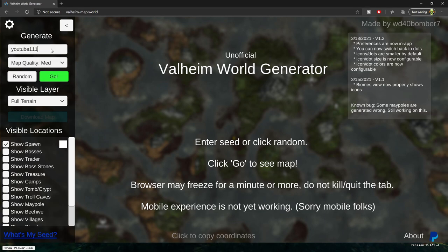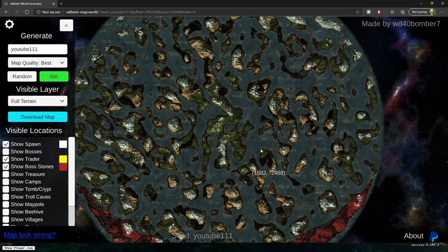To start, you want to put your seed in the top left, so I'm going to go ahead and type YouTube 111, set the map quality to high, and we're going to be looking for the trader. And just for the heck of it I'm going to put on boss stones so we can check those out as well. If your browser does freeze, don't worry — this website just takes about 2-3 minutes to actually generate your world depending on what you're trying to find. Since I did click boss stones it'll take a couple seconds, so I'm just going to fast forward that for you guys real quick.